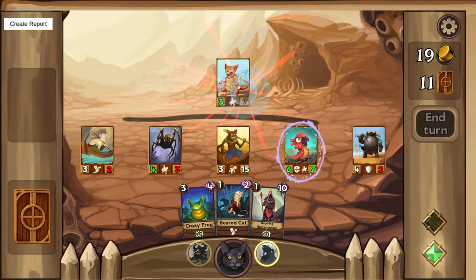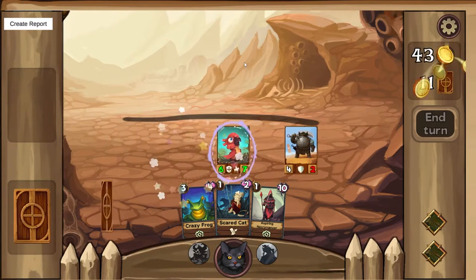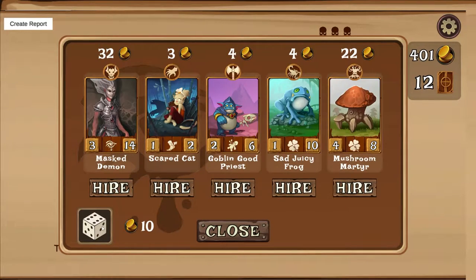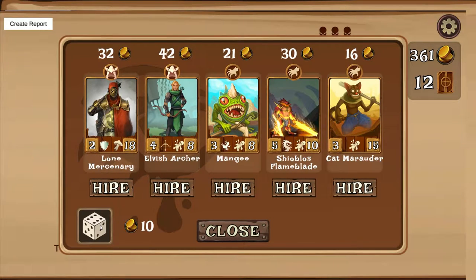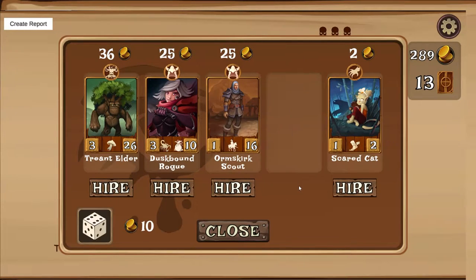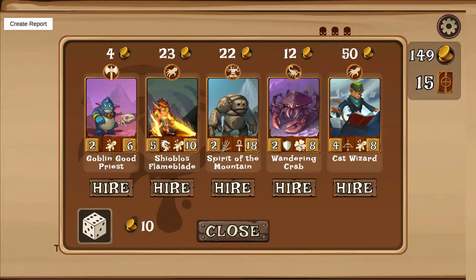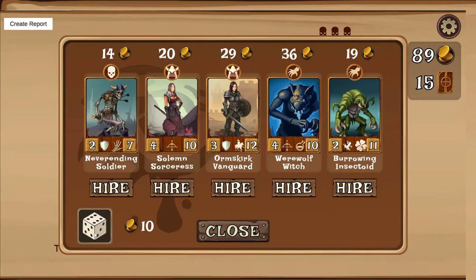It combines roguelike deck builders like Slay the Spire with card-based auto-chess like Hearthstone Battlegrounds. The unique twist is that your army is your life total — when your recruits die they're lost forever, and when your army is dead, so are you. There are eight commanders, one being a cat, and around 200 different units you can pick up in the game. Units have special abilities — some trigger summons twice, some deal damage when enemies enter the battlefield, losing HP and attack, and you have rally mechanics too.